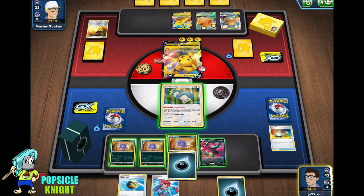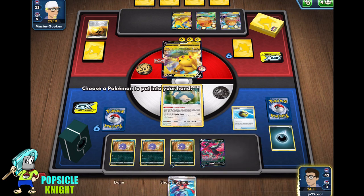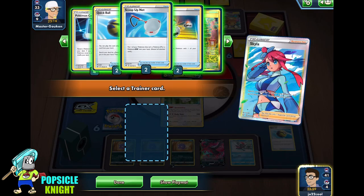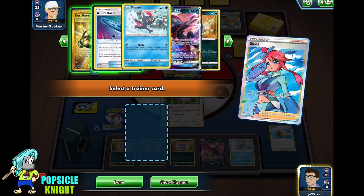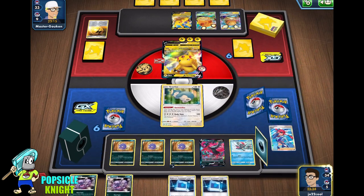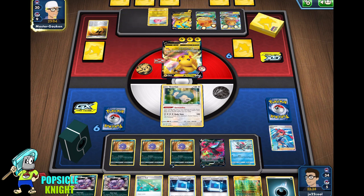I can use Skyla. I think we'll get Pokemon Communication because we need evolution for Weezing. And we do need the Galarian Weezing to multiply energy — good to have. We have two Pokemon Communication now. They're going to Charge again. I'm going to use Viridian Forest, Dire Flame Wings. We got Moltres from the top deck, so I'm going to Pokemon Communication that for Galarian Weezing to multiply Weezing energies. Then another Pokemon Communication to get ourselves a Weavile GX.